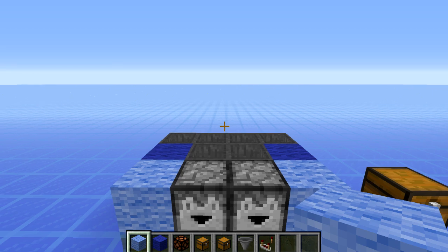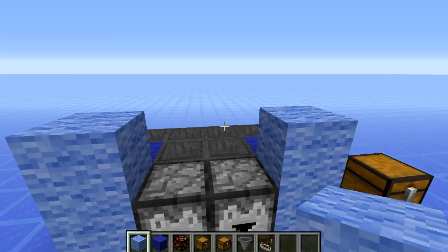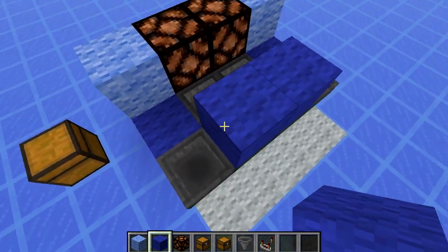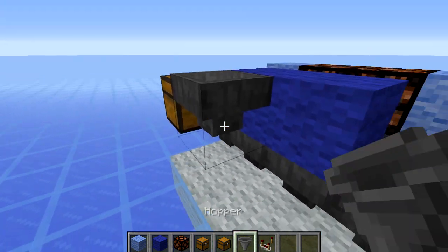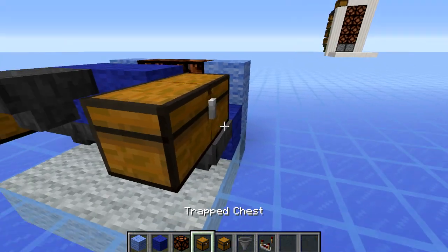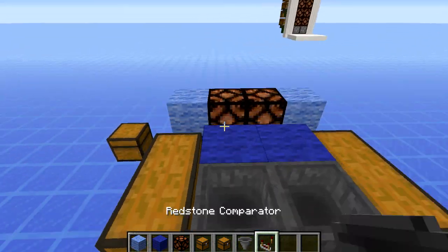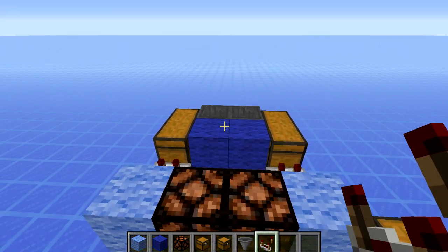Now we build the first layer of chests. Place your decorational blocks on the outside and redstone lamps on the inside. Around the back, place two building blocks, then on the outside put a chest and then a dropper facing into that chest. On the other side put another chest, but if you want these built side by side this will need to be a trap chest. Then put a hopper into the back and a comparator on either side — that is the first chest layer done.